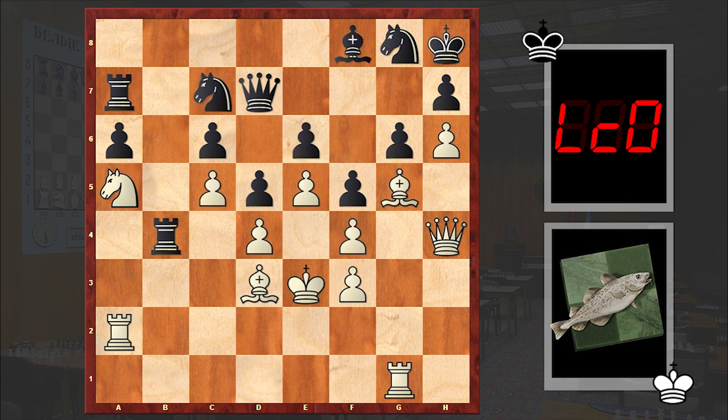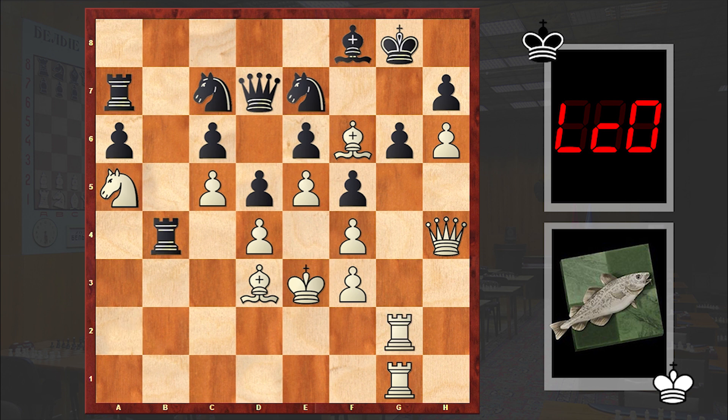But instead, after Qh4, Lila answered with Ne7. There comes Bf6 check, Kg8, Rg2. White wants to play Qh5, capture on e7, and then sacrifice on g6. Kf7 — black is trying to strengthen the position. But Be7 follows; white is removing that strong defensive piece. And at this point we have a heavy blow — from the title you may have already learned what's going to happen.